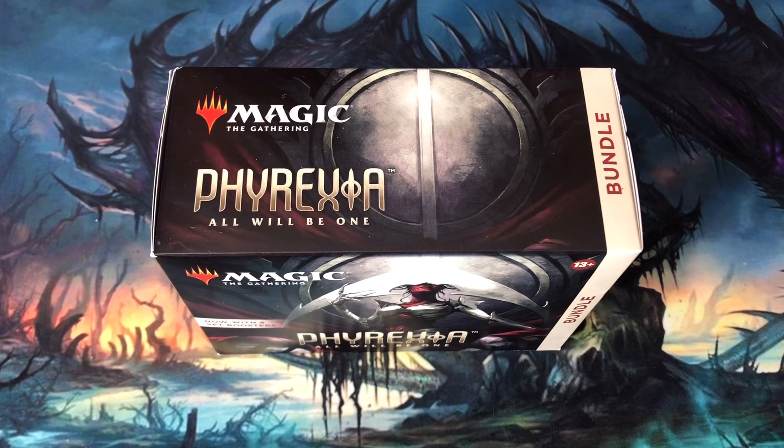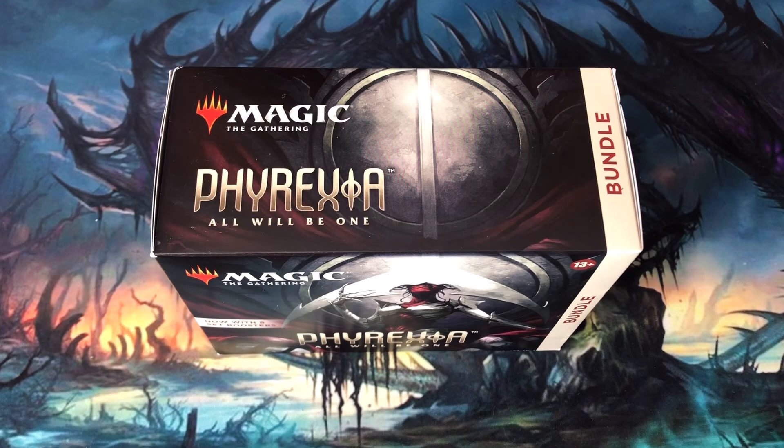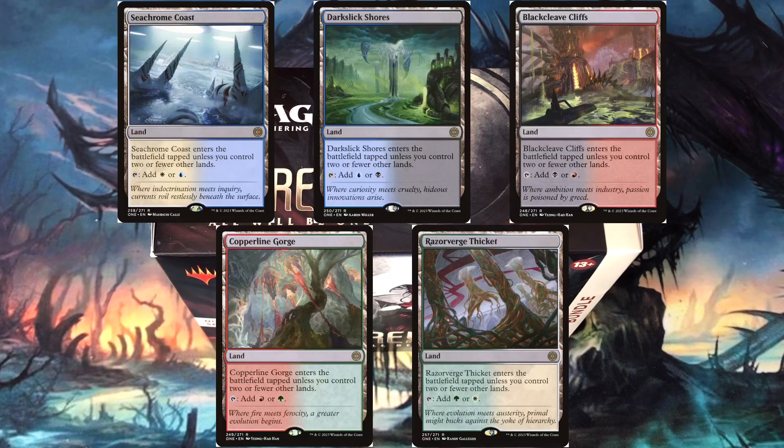A mono-colored cycle found in the set, the Sun's Twilights, harkens back to the Sun's Zeniths first printed in Mirrodin Besieged. These rare spells can provide an additional effect if the cost to cast them is 5 or greater. Finally, the allied-colored fast land cycle that debuted in Scars of Mirrodin makes its return in Phyrexia All Will Be One. These dual lands enter the battlefield tapped unless I control two or fewer lands, potentially giving me a fast start to play creatures or spells.